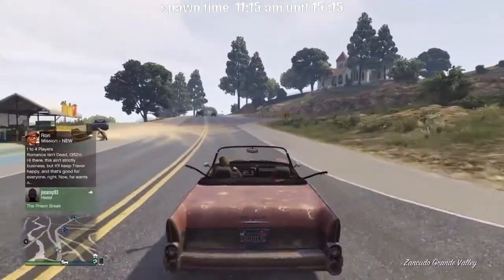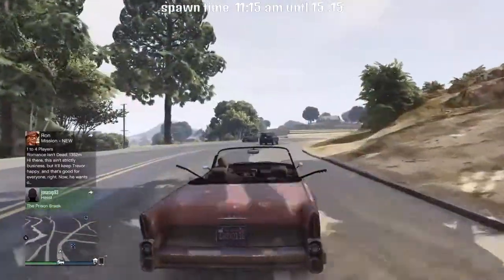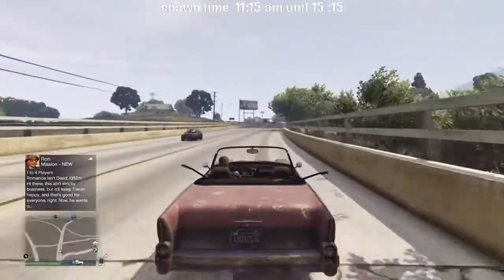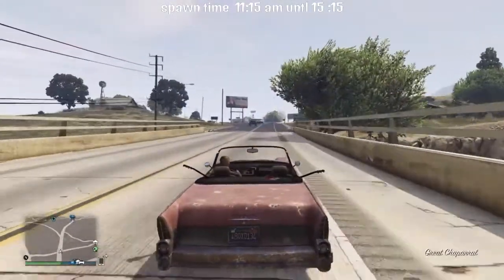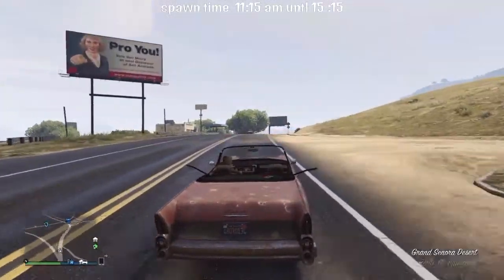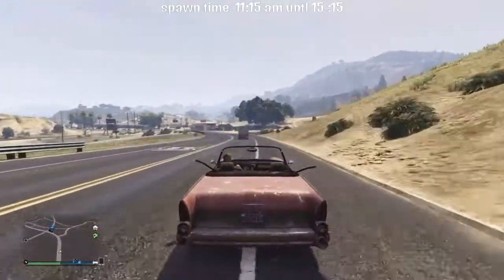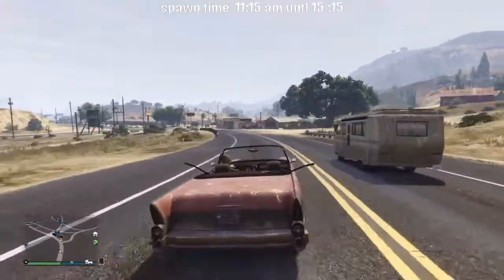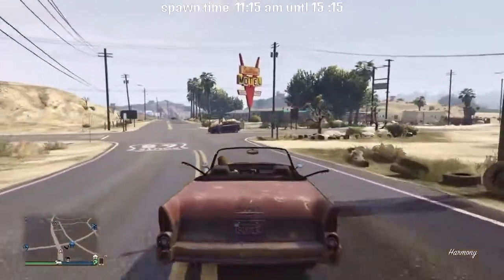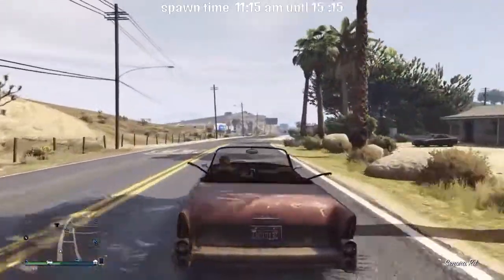I'm going to go over to the garage here in the Grand Sonora Desert — you can take it to any garage, but you're going to need to put insurance on it before you can stick it in your garage. It will not go in your garage without insurance, so you can't take this directly to your garage. You're going to have to take it to a mod shop and get insurance on it first.